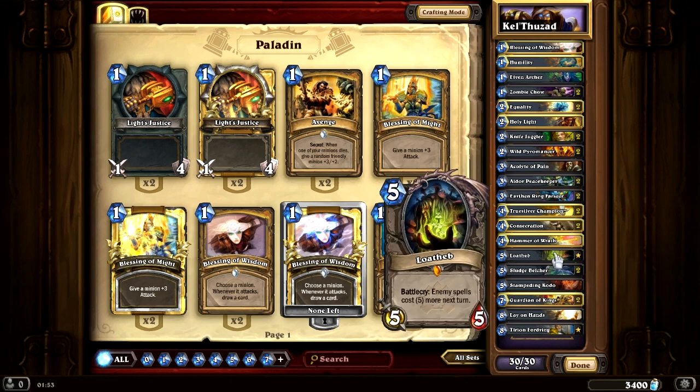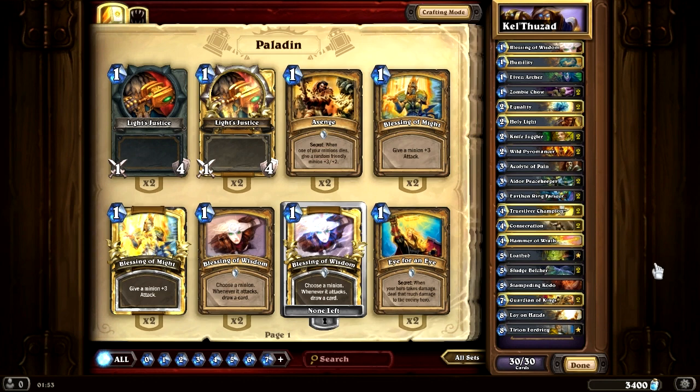Loatheb — he has a couple of spells: Blizzards, Frostbolt, Twisting Nether. Yeah, he runs Twisting Nether, so don't over-commit against him. Got some Sludge Belchers for taunts — pretty useful. Stampeding Kodo because it combos very nicely with Aldor Peacekeepers and Humilities.